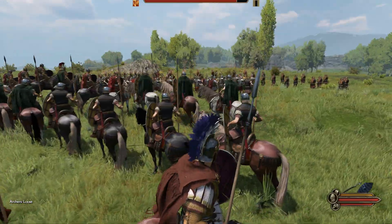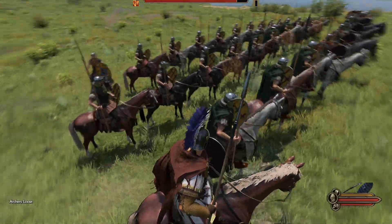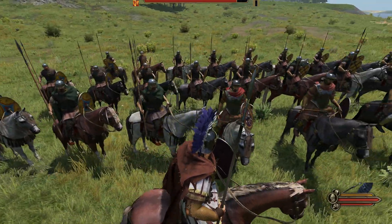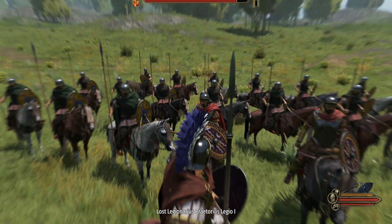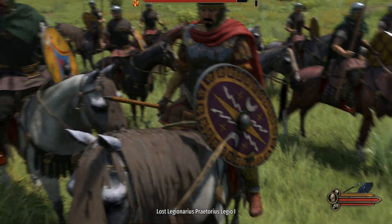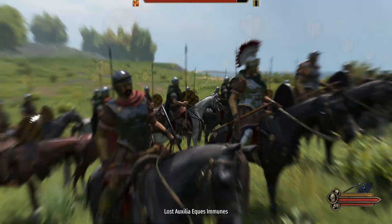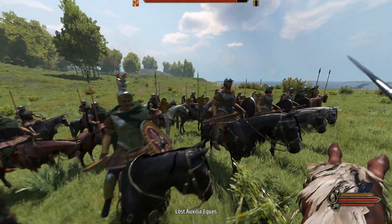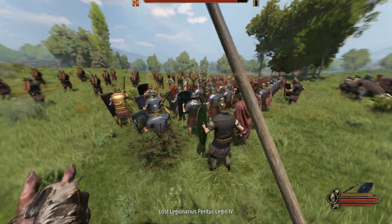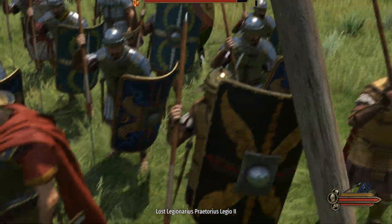We've got our brand new cavalry as you can see - got our Auxilia Equite Equus Immunes. We then have our Lost Legionaris Pretorius Legio I which are our Praetorian legionary cavalry, then obviously our glorious wife who is wearing similar armor to them. In the front row we have the brand new Pretorius Legio 2 which are spear units.